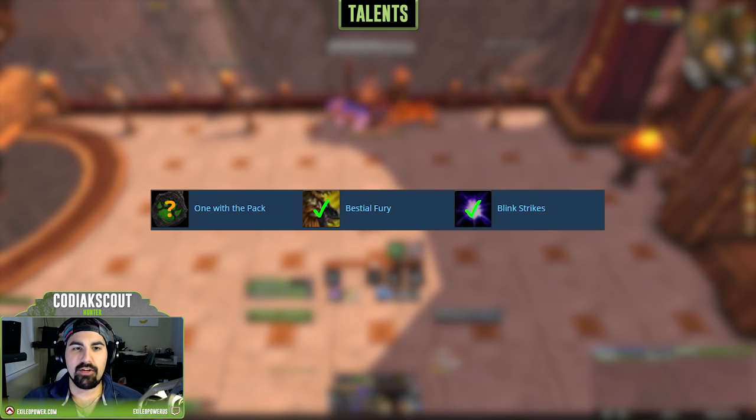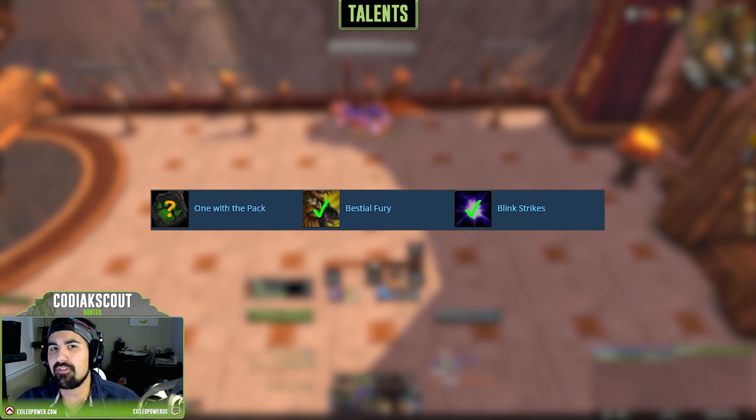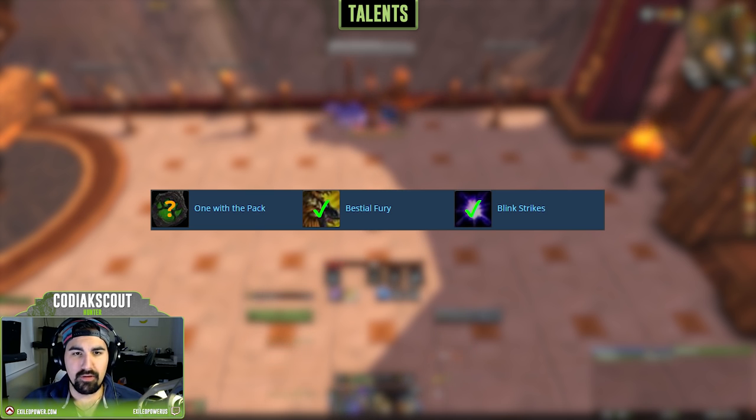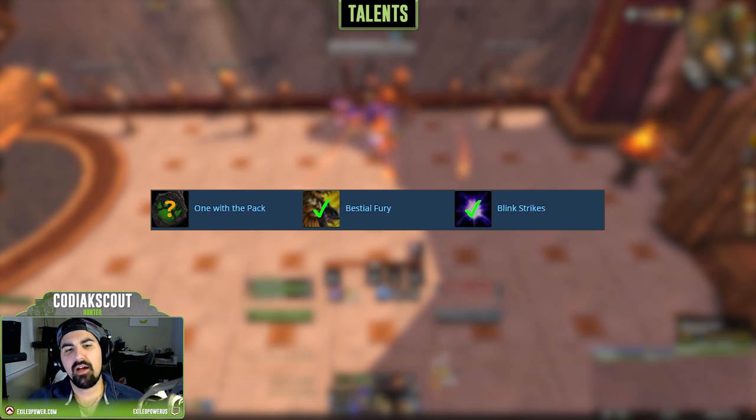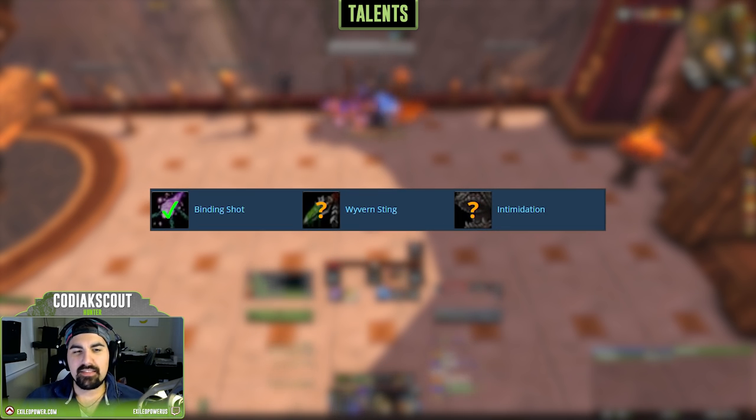At the level 60 talent tier, we have Bestial Fury, Blink Strikes, and One with the Pack. I take Blink Strikes for 99% of the encounters in the Nighthold. Bestial Fury is technically the top single target performer, but only by a tiny amount. Blink Strikes helps with pet pathing and allows for easier target switching, which is really the key to BM Hunter. One with the Pack lags behind unless you're using the legendary shoulders Mantle of Command, in which case it's a single target gain, but you can't be using Dire Frenzy.